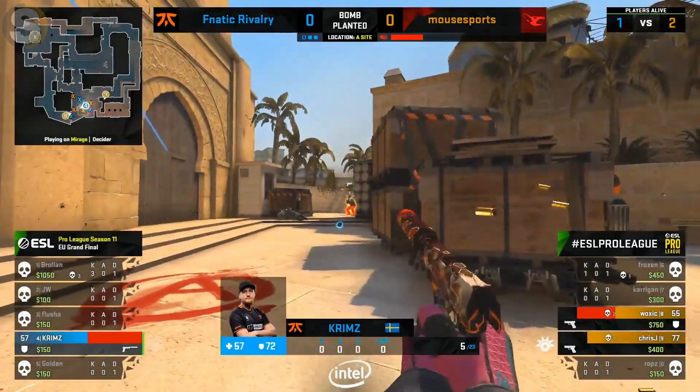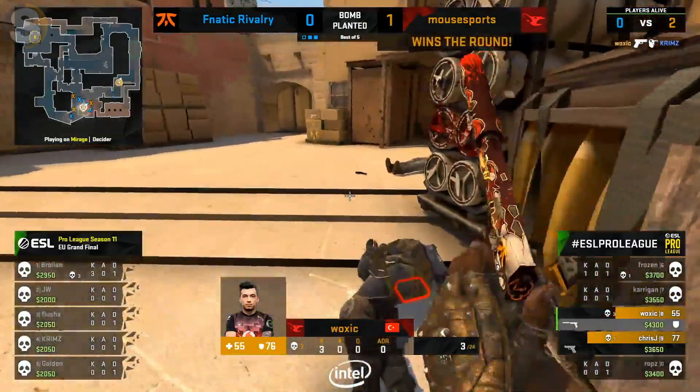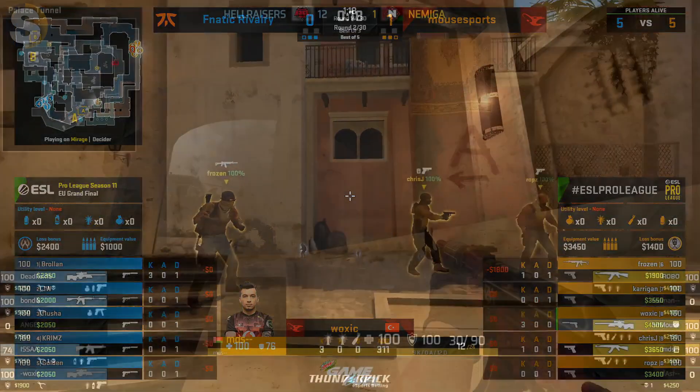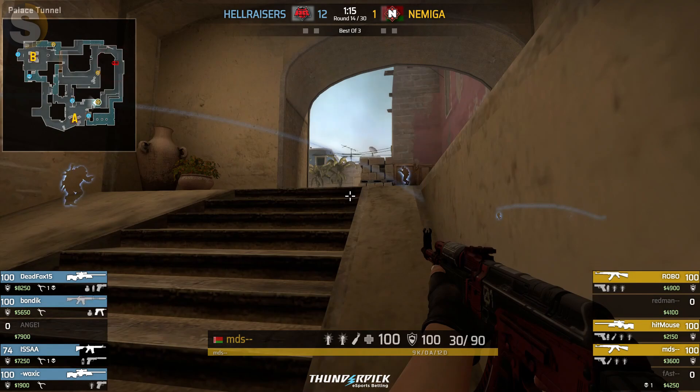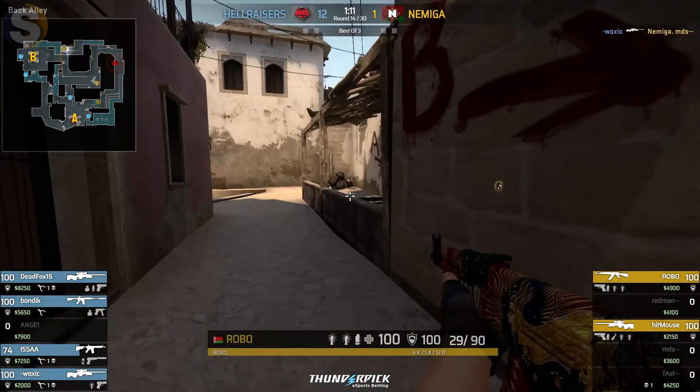All of that hard work from Brolan means nothing unless Crims hits that shot — he can't. Voxic saves the day for Mouse, and they're aggressive, all in on the opener. Pays off. Not too sure how long Airfox is posted toward that window. MDS is quite safe toward ramp, but not for long as Voxic lines up with the AWP.